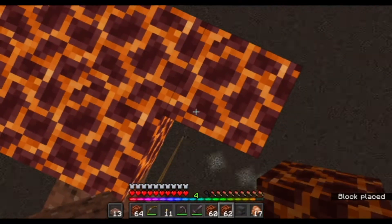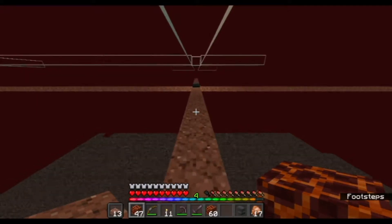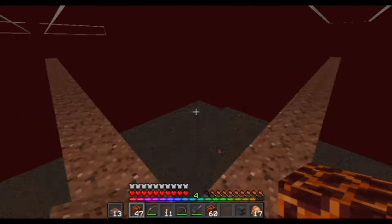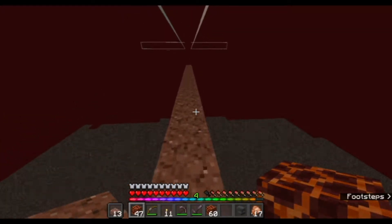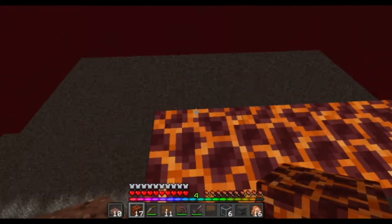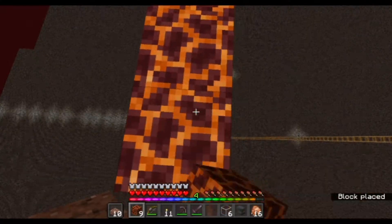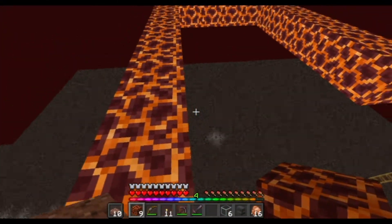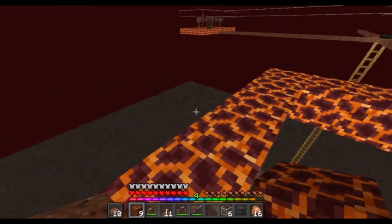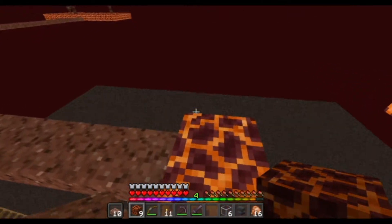From now on we have to be super duper careful because these guys are going to start popping up as soon as we hit this area, and we don't want to aggro them until we have something set up. Because we're using magma blocks, the only things that will spawn here in the nether waste are the zombified piglins — which is why we chose this to build the floors out of. Once all these are up — there they go and there they go. Not bad.